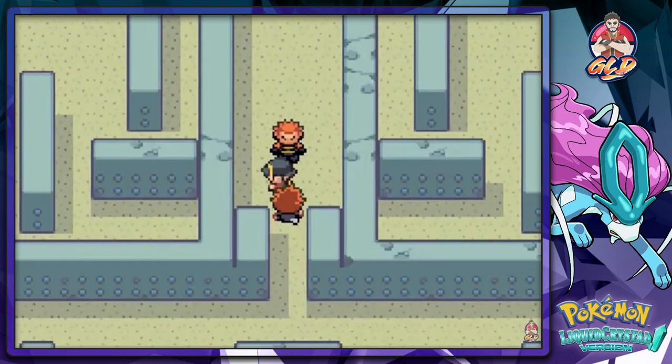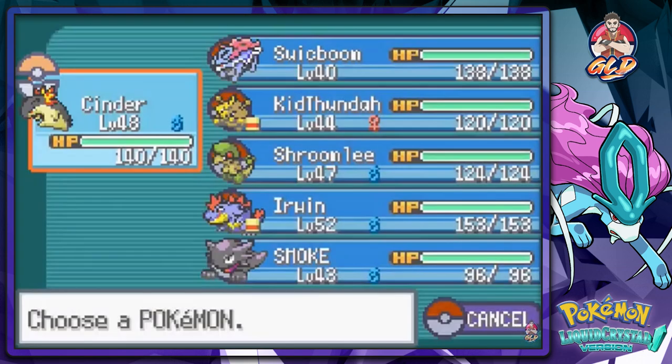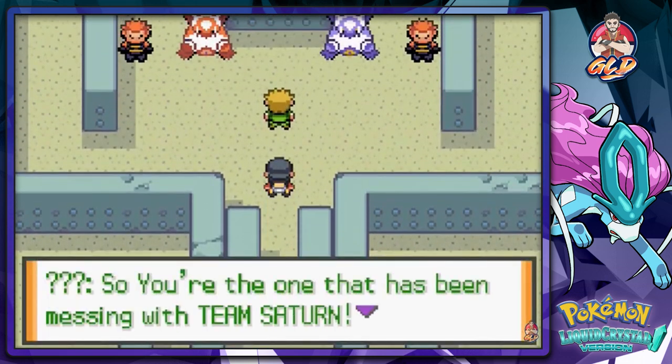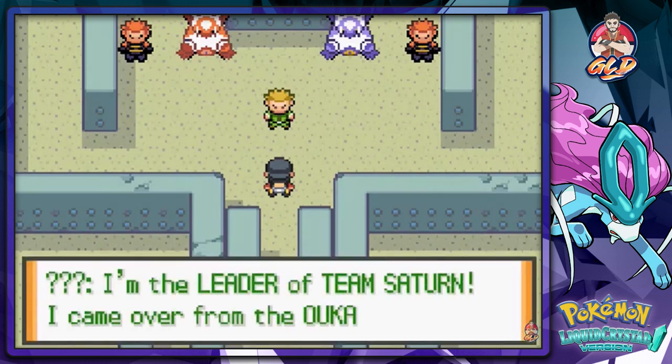He says 'Good luck.' Okay so this has been frustrating because it's just one thing after another. And now we have the two Lations. 'You're the one that's been messing with Team Saturn - that's a very unwise thing to do.' This guy looks like Lieutenant Surge. 'I am the leader of Team Saturn. I came over from the Aoka region in search of these two sacred Pokemon. They happen to be right behind me.'